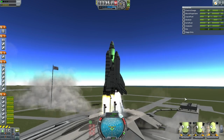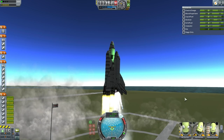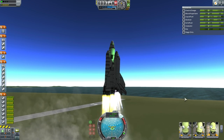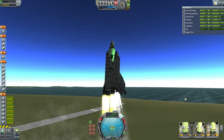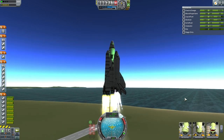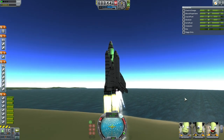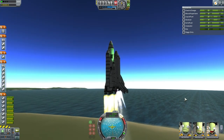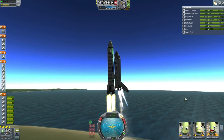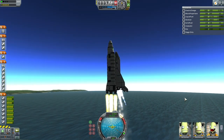We have liftoff of ETS-2 with Valentina Kerman in command aiming for a rendezvous with Hoffman Station. Because the first module of Hoffman Station did not have any way to recharge itself, the solar arrays on this module are essential to the future functioning of the station before we launch the solar trusses. Following this launch, the next Sandbox EDB mission will be another shuttle launch to bring up the first crew docking module.